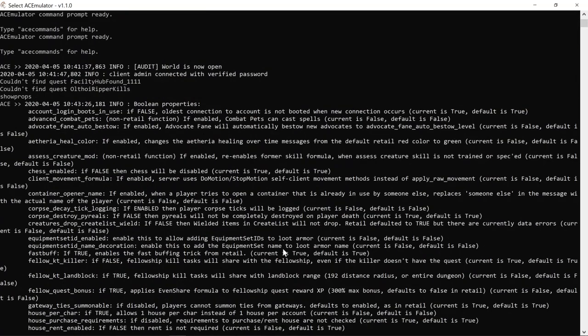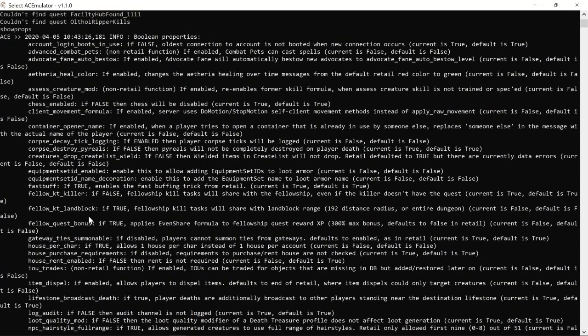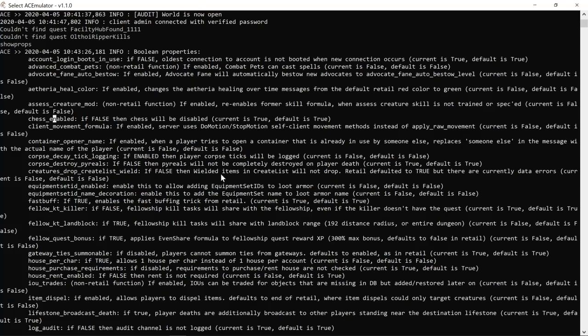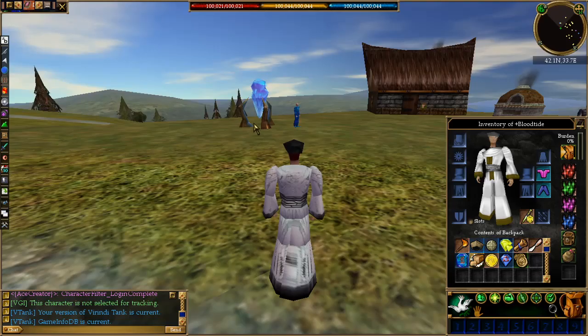The reason why I typed it in here is because if you type 'slash show props' in game it cuts off around item dispel level, so you can't see the full list. If you want to see the full list, do it in MySQL, but you can also do it in game.